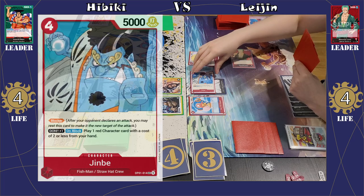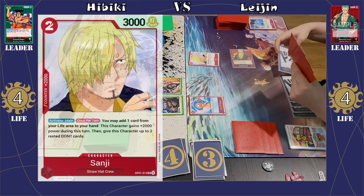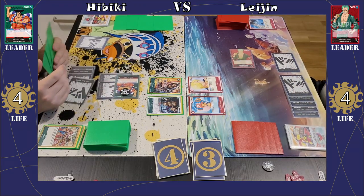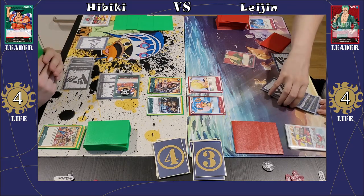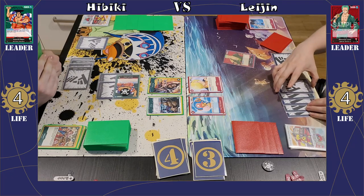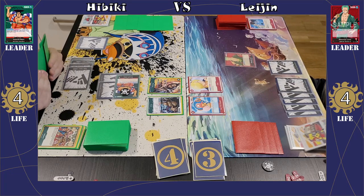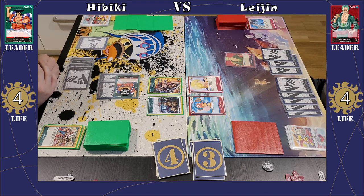She's going to block with Jinbe. He's a 5k, and she gets to play the Sanji — 1 Red character with cost 2 or less. The Jinbe is going down, so her big blocker is gone. She's got the Sanji down and her Chopper is still there. And like that, I'm going to pass the turn. Already looking a little bit better for me — I have the Ryzo on board now, a total of 2 characters. I can probably make use of Ryzo's draw effect and also Kinemon's re-stand effect. We might be able to see that in the next turn.